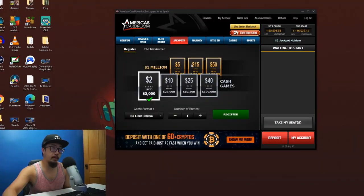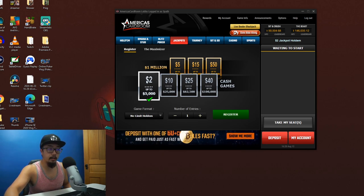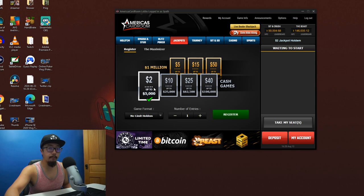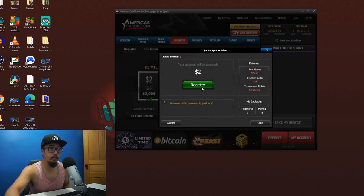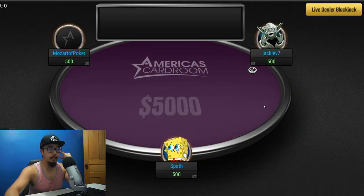Hey guys, welcome back to another video. Today we're going to be playing jackpots on America's Card Room. The only reason I'm playing jackpots here is because I do not have access to Spin & Go's on PokerStars in my state. How it works is you buy in for a certain amount, it's a three-person table, and first place gets whatever the jackpot is. Let us register for a two-dollar one and see what happens — it's spinning to determine the jackpot.